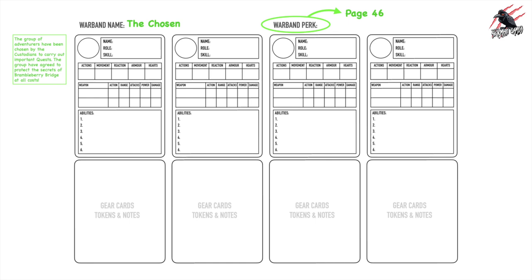Next we'll choose a warband perk. You can find the perk table on page 46 of the book. For this warband I've chosen 'Hold Fast,' which gives them some additional skills — when holding an objective, warriors can add plus one to armor save rolls. This really plays into the narrative: they're determined to protect the secrets of Brambleberry Bridge, so Hold Fast fits perfectly.